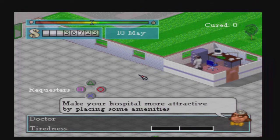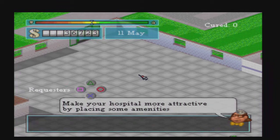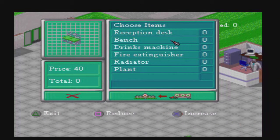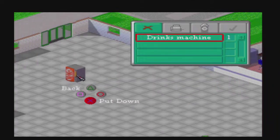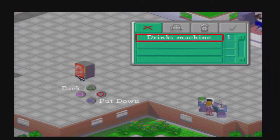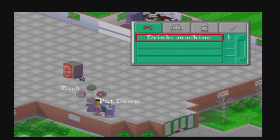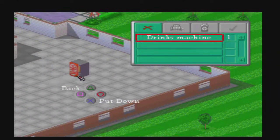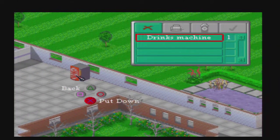Make your hospital more attractive by placing some amenities. I'll put a drinks machine. One drink machine will do, to be honest. Since it's only a demo, I'll put the drink machine... where will I put it? Put it there.